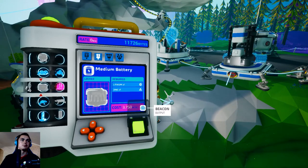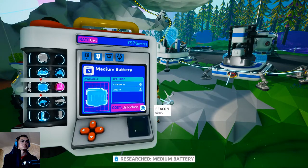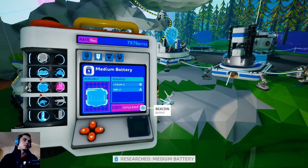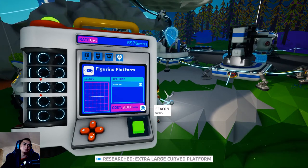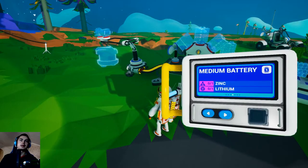I'm actually gonna buy this medium battery — that costs a lot, oh my god, but it's unlocked now. I need lithium and zinc for that one. Let me expire that one — zinc and lithium.